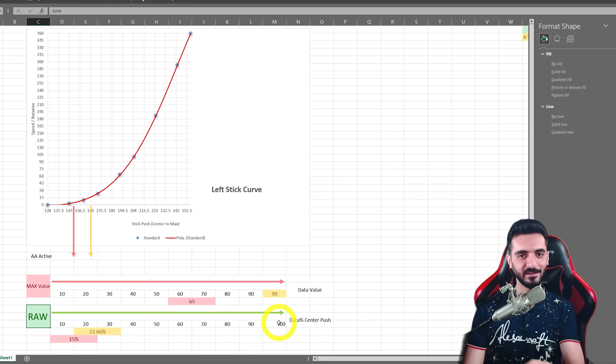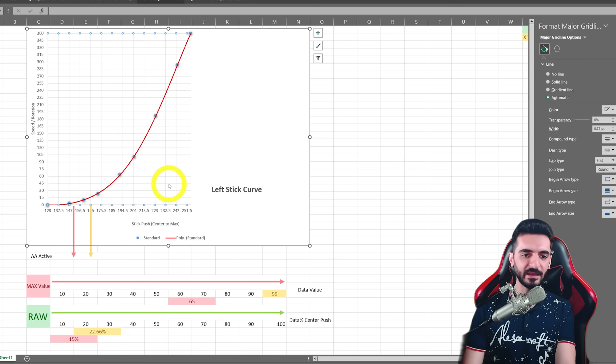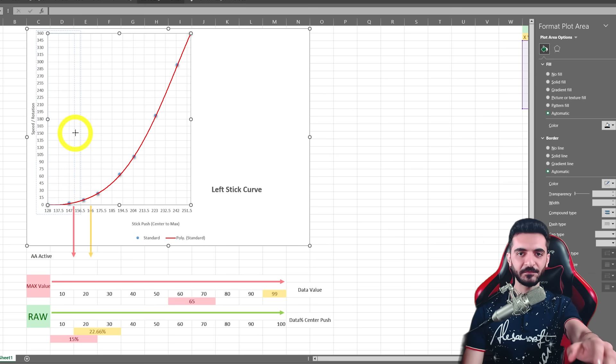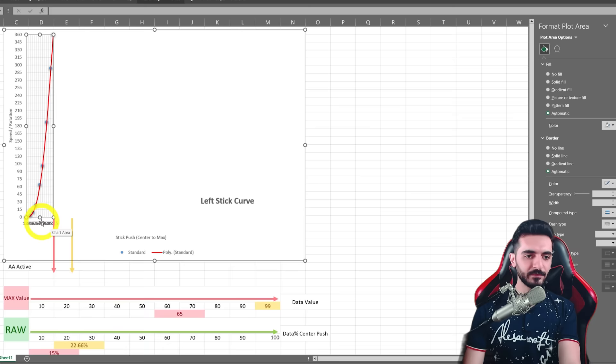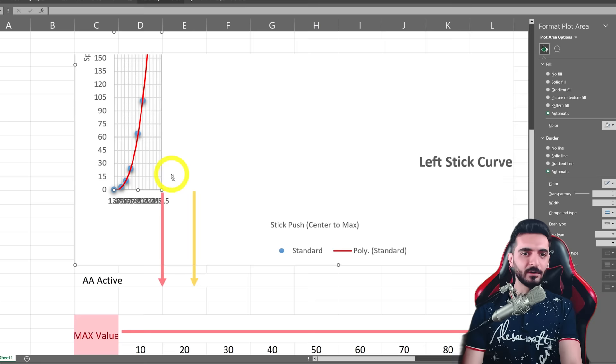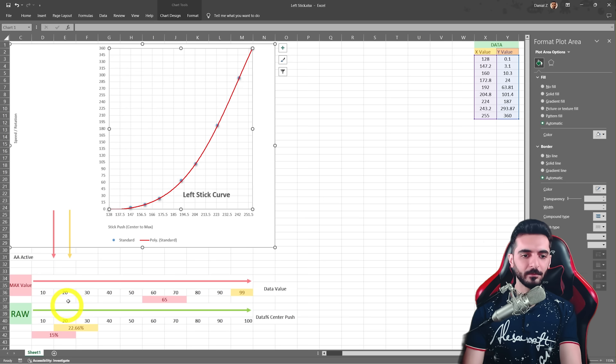When you do this, you get aim assist activated earlier — not more, there is no stronger aim assist in this case. With a value of 15, the aim assist activates around stick value 147, which is 15% of stick movement. But if you move the max down to 15, you get the max value reached much earlier, and your aim assist activates around value two or three — almost like permanent aim assist on your left stick movement. The lower you make it, the faster the curve. This is the inner dead zone, and the outer dead zone from 0 to 99 — when you change your outer dead zone, your curve becomes faster at the start.